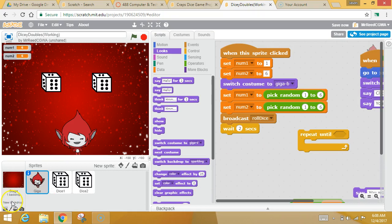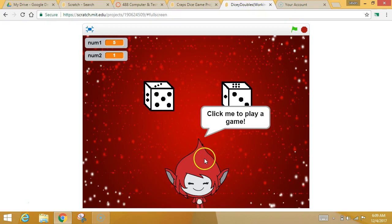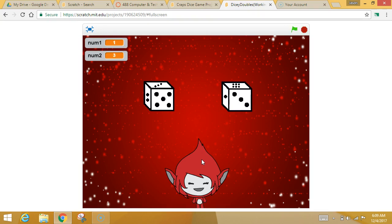Let me show you what you should have by the end of this video. When I run the game, he says 'click me to play a game.' When I click him, that's going to cause some rolling to happen repeatedly. I clicked him once: I got one and a three, two and a six, six and a six. And look — you want to put a little say block to let them know they won. How did they win my game? They got doubles. So I kept repeating the rolling — roll, roll, roll — with a little wait so they can see it, until they landed on doubles.